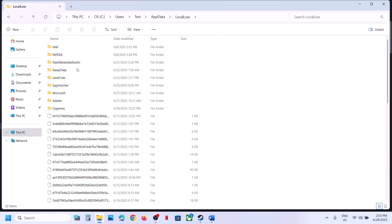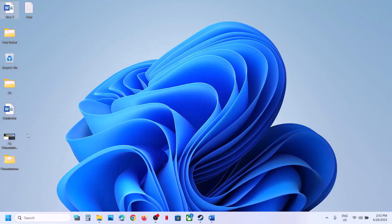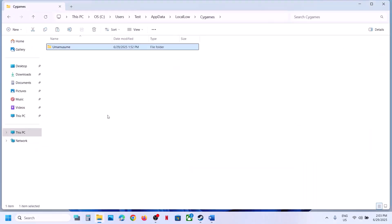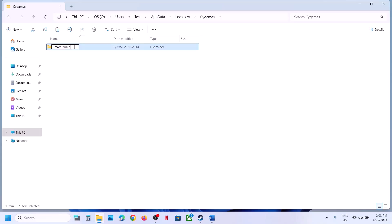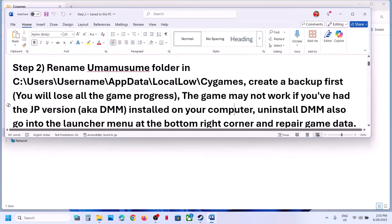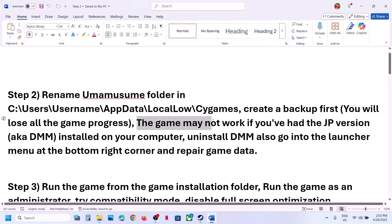Open the AppData folder, then open the LocalLow folder. Here you can see the side games folder — open it and you'll see the game folder. Create a backup first by copying this folder and pasting it to the desktop. Once the backup is created, right-click and rename this folder. Once renamed, the game will start from scratch.